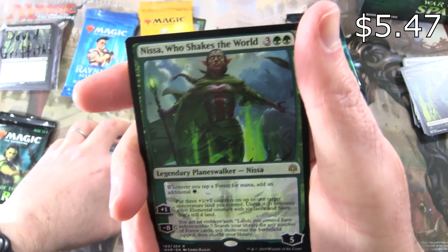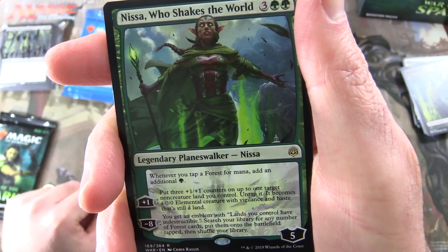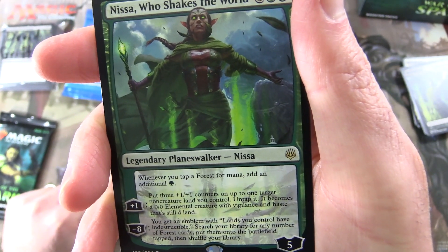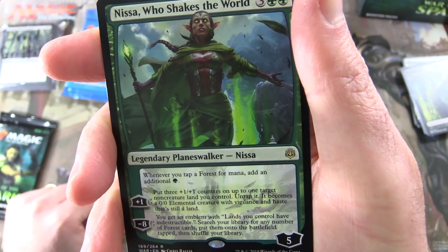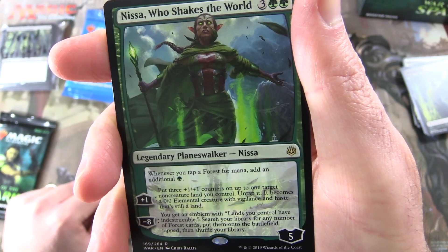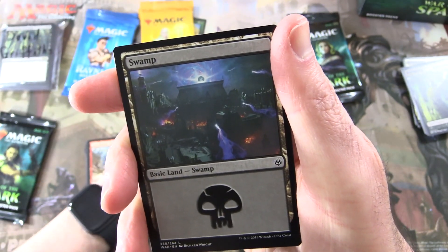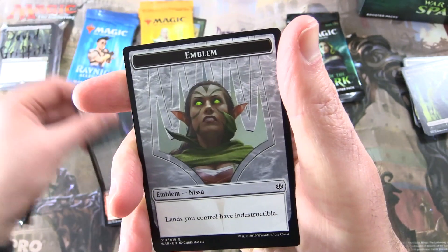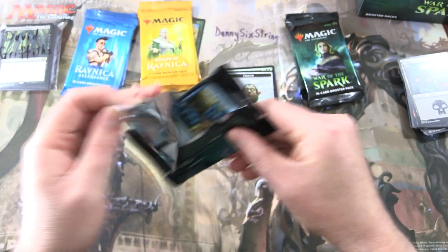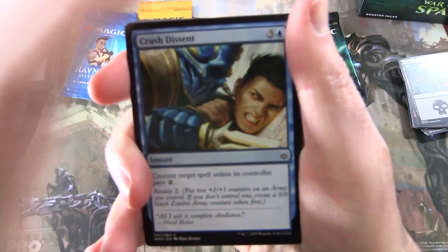And it is Nissa, Who Shakes the World — Legendary Planeswalker, 5 loyalty for 5. Whenever you tap a Forest for mana, add an additional green. Her plus 1 puts plus one, plus one, plus one counters on up to one target non-creature land you control and untaps it — it becomes a 0/0 elemental creature with Vigilance and Haste that's still a land. Her minus 8: you get an emblem — lands you control have indestructible, search your library for any number of Forest cards, put them onto the battlefield tapped, then shuffle your library. That is an insane ultimate ability. Have you pulled it off? Leave a note in the comments. And an emblem of Nissa — we saw a similar coincidence the other day with Liliana.